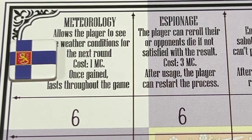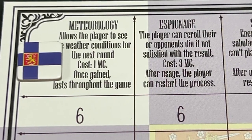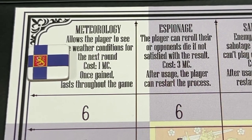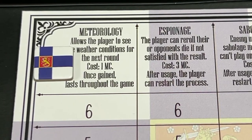Because the Finns achieved the meteorology advancement, they get to learn the weather conditions for the next round. They roll a die to determine temperature and then weather conditions, and keep it secret until the next turn.